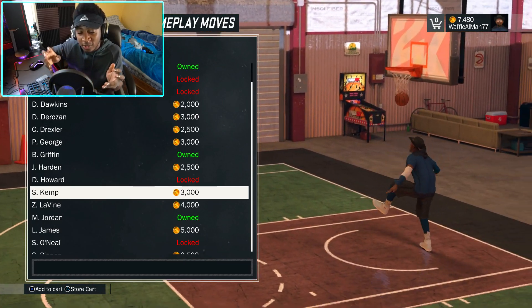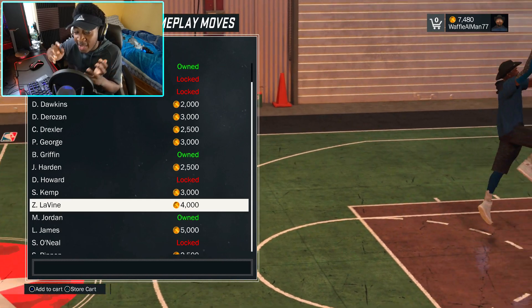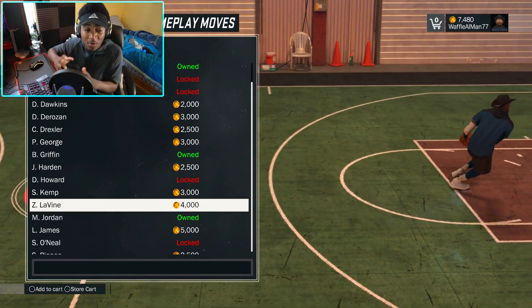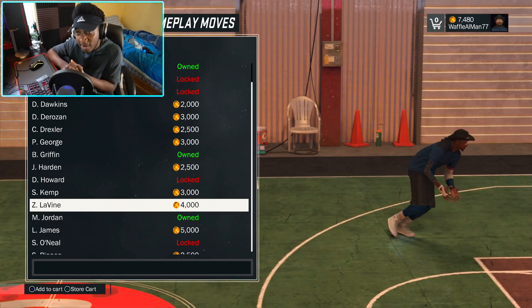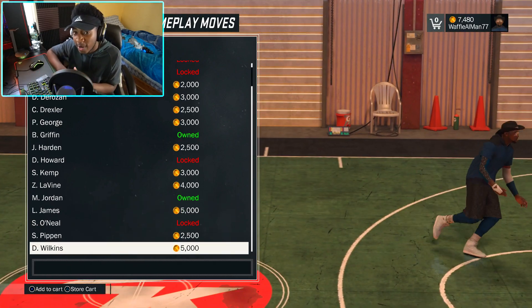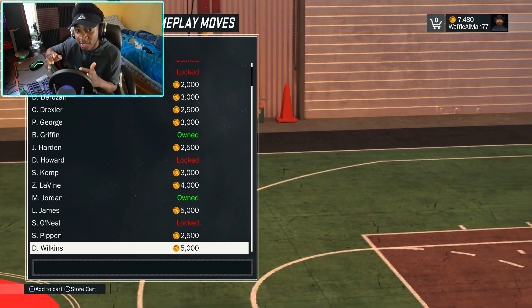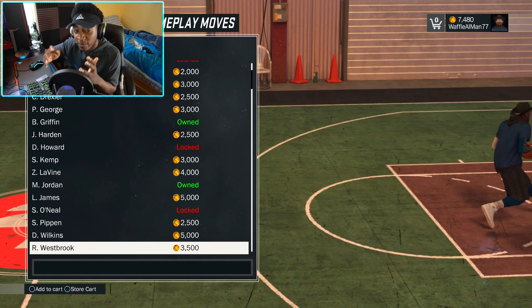So you have to time your layups, you can get an excellent release on layups. And if it's wide open, it'll usually still go in anyways. But you gotta be careful — it could miss. And if you don't get that excellent release, which most of the time I don't get an excellent release with my layups anyways, even if it is wide open, it got me thinking: well, if we got a Jump Shot Creator, I think it's safe to say that we will get maybe a layup creator somewhere in the future.